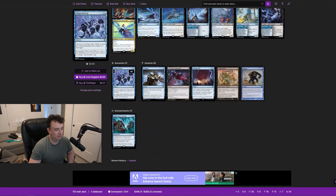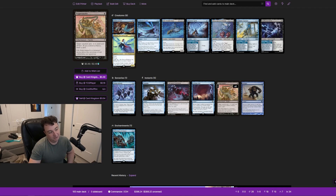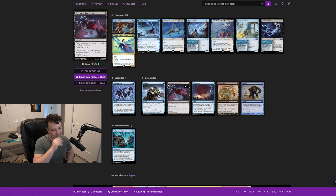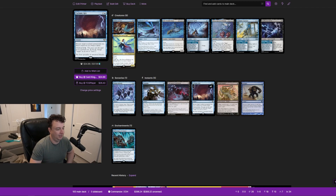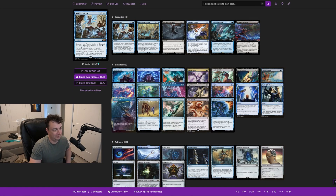Peppersmoke gives -1/-1 and you might consider it, but you're generally going to be chump-blocking rather than needing that extra one damage to kill something. Corrupted Conviction was considered but Skullclamp is just better. Psychic Rebuttal — I thought about it and it may end up replacing Asinine Antics. Rather than paying six mana to turn everything into 1/1s, you pay seven mana to return every permanent you don't control to its owner's hand. It's expensive but might be the better route.